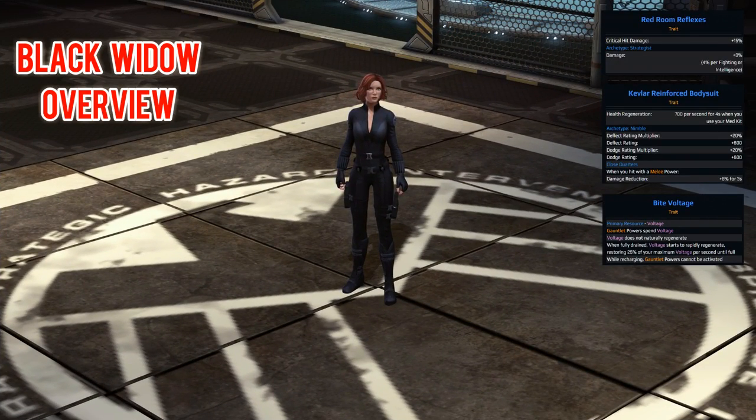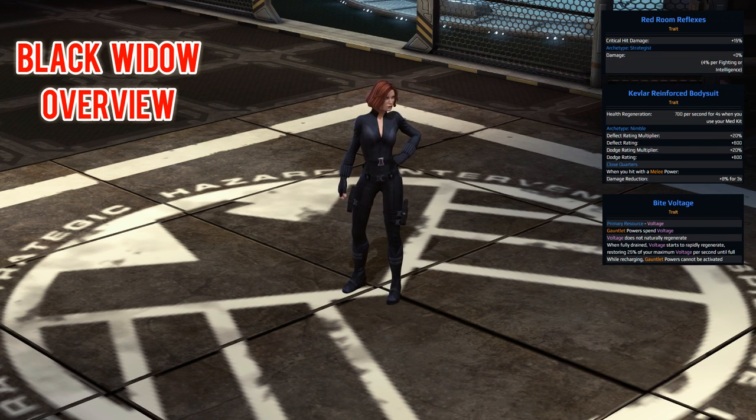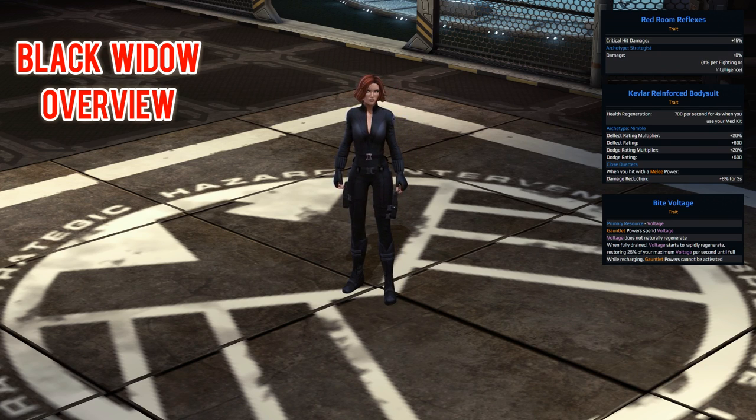First up we look at her offensive trait, and this is Red Room Reflexes — with this you gain a 15% critical hit damage bonus. On top of this she has the Archetype Strategist, which is currently the best Archetype due to the fact you gain a bonus from Fighting and Intelligence. Fighting offers you crit rating multiplier, Intelligence offers you crit damage rating. For her defensive trait we have Kevlar Reinforced Body Suit, which gives you 700 health per second for 4 seconds regen when you use your med kit. The defensive Archetype is Nimble, giving you a bonus multiplier to both deflect and dodge rating.